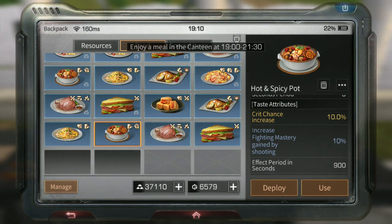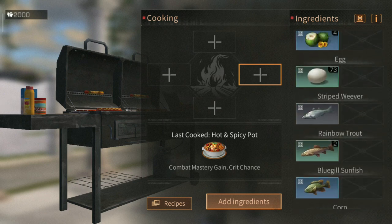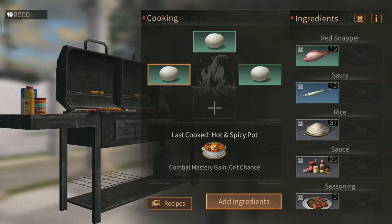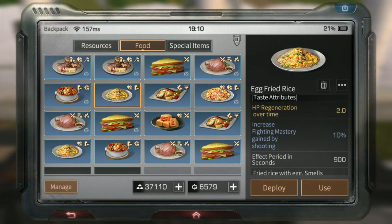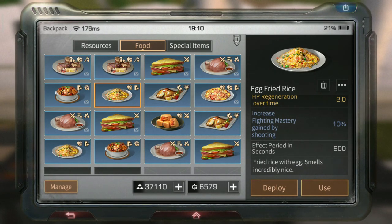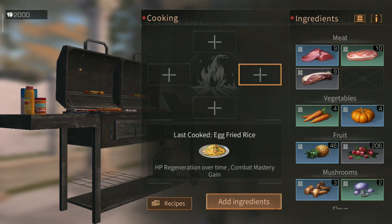As an option if you can't get cayenne pepper yet, you can make egg fried rice using two eggs and two rice. You have to master it, but it's really good — it gives HP 2.0 regeneration per second so you heal over time, and also 10% combat experience.